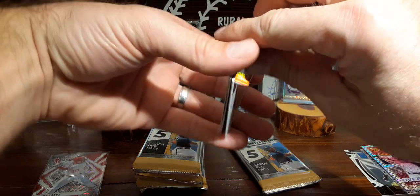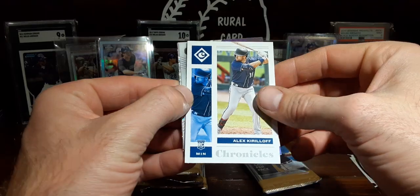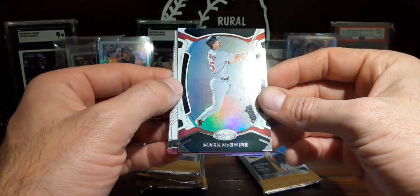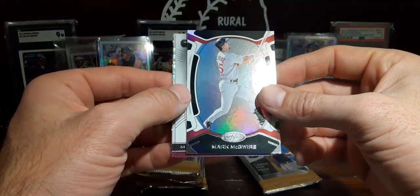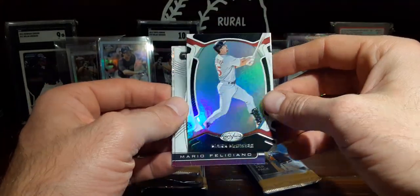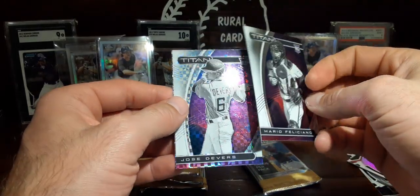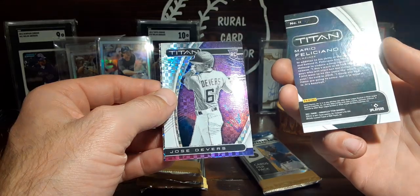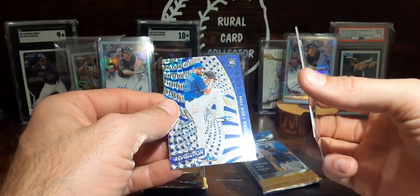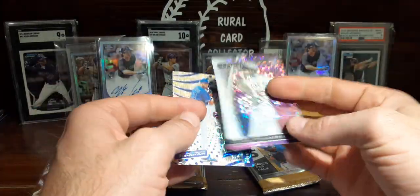That opening left something to be desired. Alright, here we go. Kirilov — there's a good one, just the base Chronicles there. We're gonna sleeve that. Mark McGuire in the Cardinals uni — that's actually a sweet card, I'm glad they put that one in there. Mario Feliciano, the Titan. Couple Titans back to back. Jose Devers and a David Peterson. Lots of rookies in that little batch.